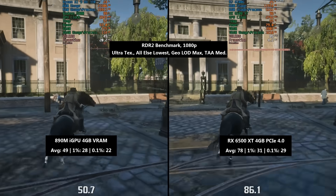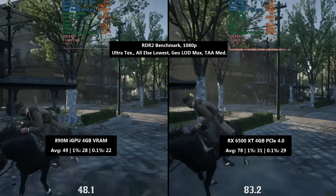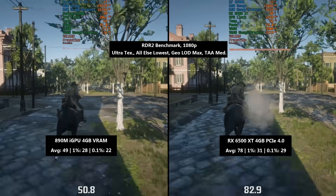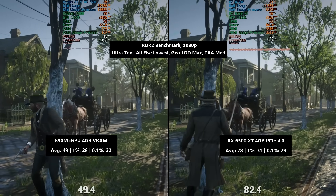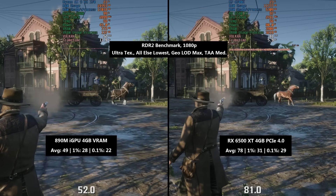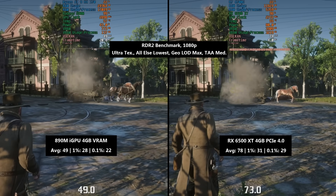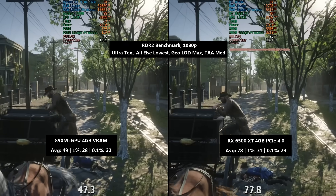In this part of the benchmark the 890M averaged 49 fps, with a 1% low of 28 and a 0.1% low of 22. The 6500 XT saw a much improved average of 78 fps, but the percentile lows weren't actually that different. In practice it felt worse on the 6500 XT because dropping from 70 to 30 fps feels worse than dropping from 49 to 30. A frame rate cap of 60 fps on the 6500 XT would likely help. There's a clear VRAM and possibly bandwidth limitation here, but it's still a clear overall victory for the 6500 XT in PCIe 4 mode.